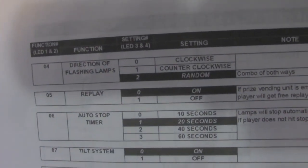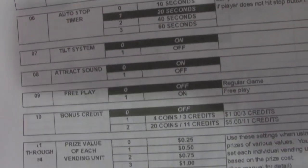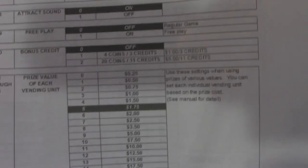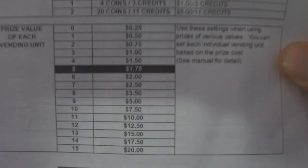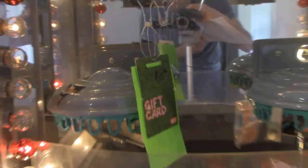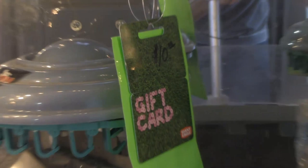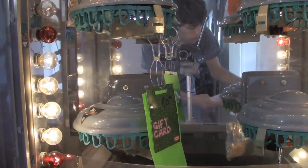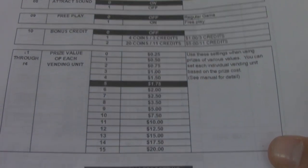There are all kinds of other settings in here — you can change the direction of the lamps, whether the player gets another turn if the prize vending unit is empty, free play, and more. Here's another important one: the prize value of each vending unit. This is, like I said, very ahead of its time — you can set the different value of each section in this game. So if I have gift cards on the rotating carousel, I can set the prize value for each one.